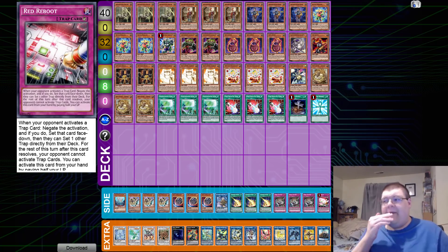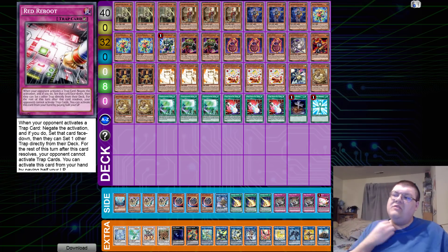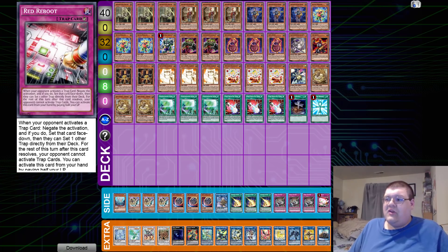Tournament bracket notes: Round 1 he lost game one to Rockets Eldlich but won 2-1. Round 2 he won 2-1 against Synchro Eldlich. Round 3 he went 2-0 against Eldlich. Round 4 he went 2-0 against Eldlich. Round 5 he beat Adamancipator. Round 6 he lost 2-0 to Eldlich. Top 8: Eldlich, won 2-0. Top 4: Eldlich, went 1-2-1. Finals: beat Eldlich 2-1. It's almost like Synchro Eldlich is a good deck.